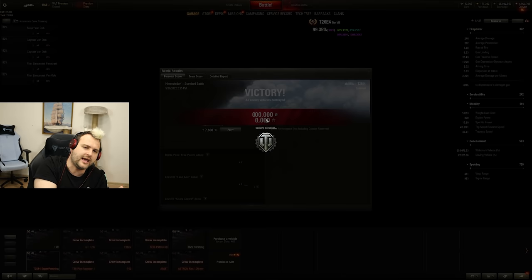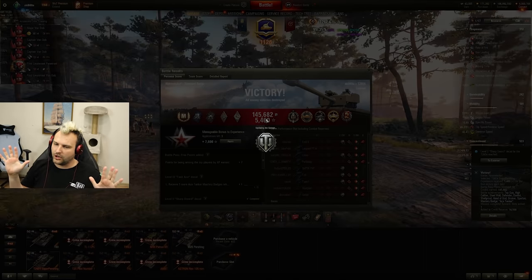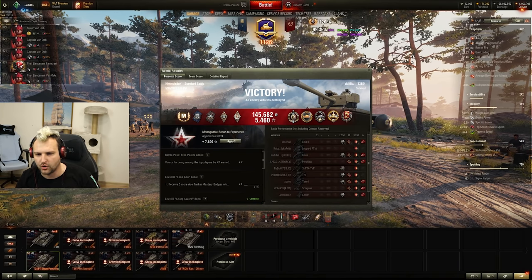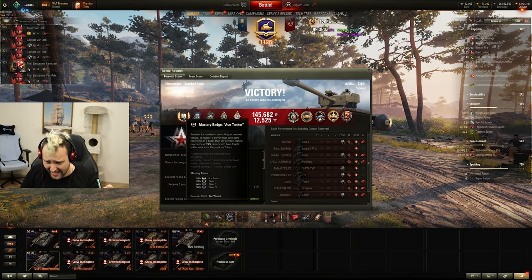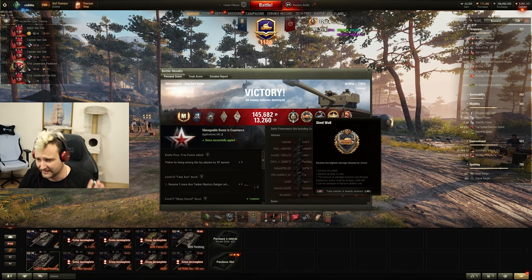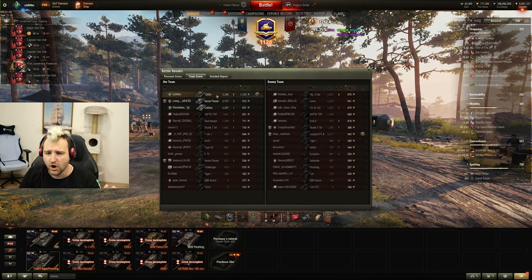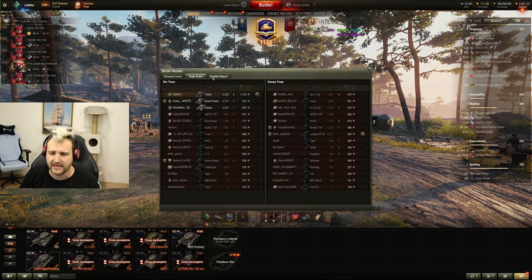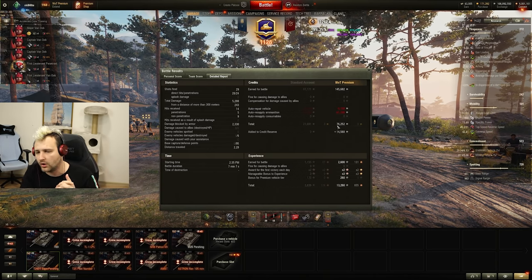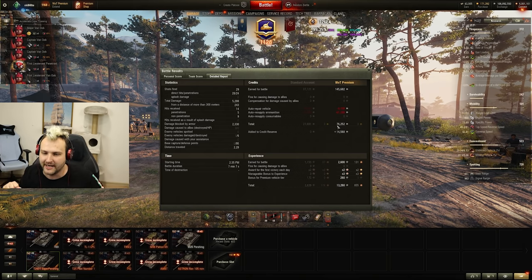That's a game! That's how we are starting our session, fellas. Skill, calm down — I'm calm, relax, take it easy. Look at this beauty: Ace, quite a bit of experience, quite a bit of credits. Top Gun, Steel Wall, Spartan, High Caliber, Defender, 1.7 base experience. We made 76,000 credits — because I was shooting quite a bit of gold ammunition against that Liove especially. But that was worth it. Suka Pershing in action.